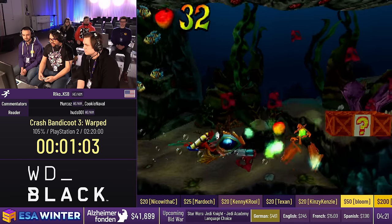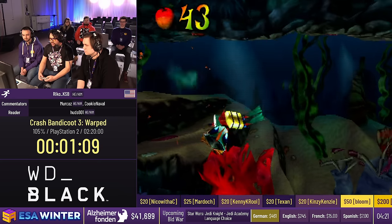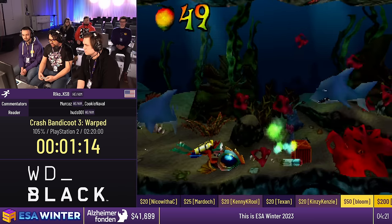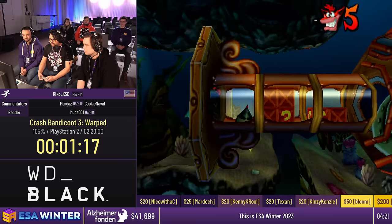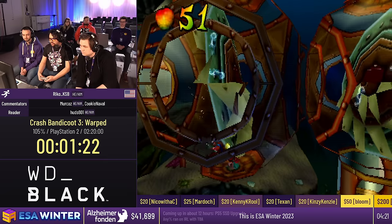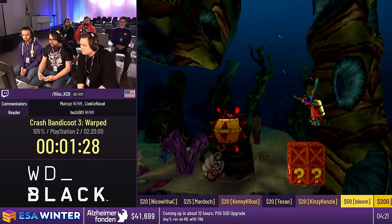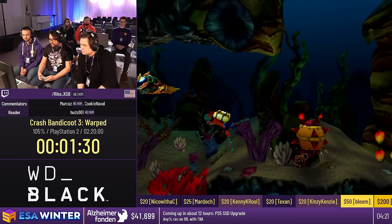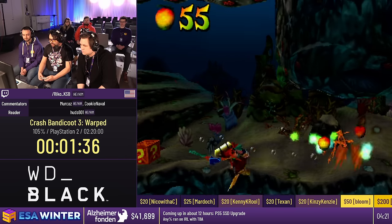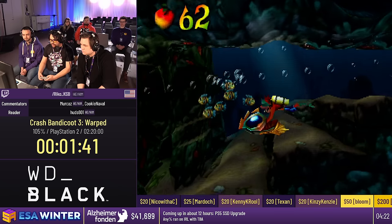This game introduces time trials, so almost every level has to be done twice. After getting the crystal and the gem, you unlock the time trial — just beat the level in a certain amount of time and you get a relic. There are some levels where we do what's called a one-cycle, where you get the gem and the relic at the same time. The devs intend you to get the relics separately, but in this level it's possible to get the box gem and the relic at the same time. It saves about 5 to 15 seconds depending on cycles.